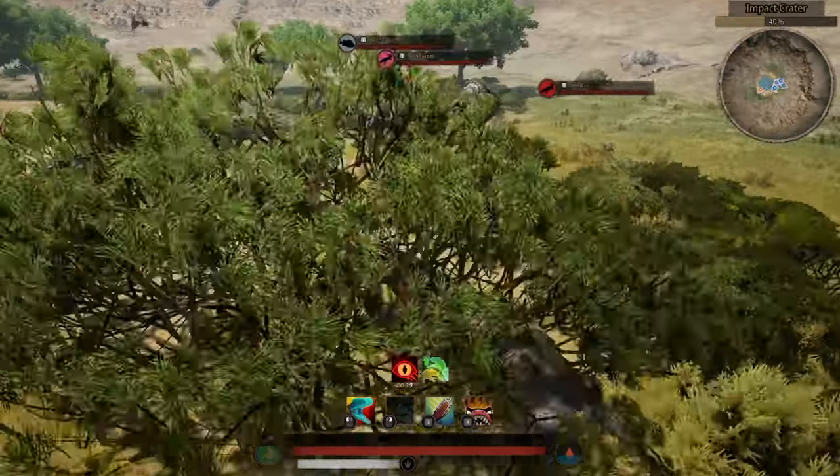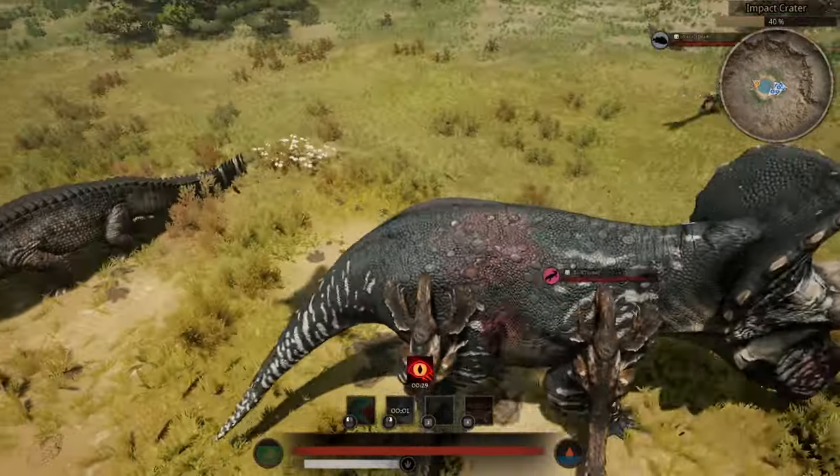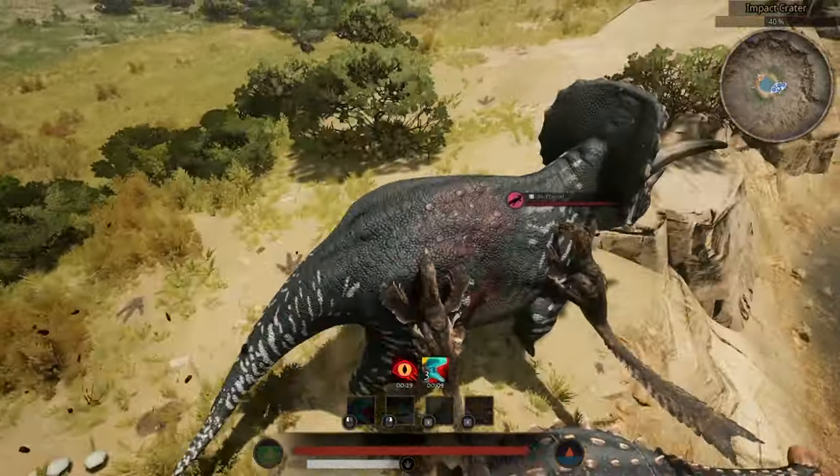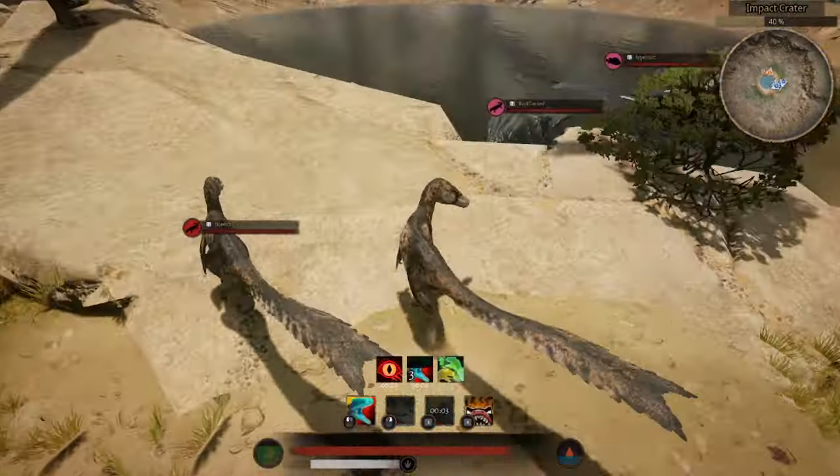I also recommend an area that doesn't have a body of water nearby. If the creature you latch onto enters water with you in tow, then you will lose a lot of mobility and you will be easy picking.